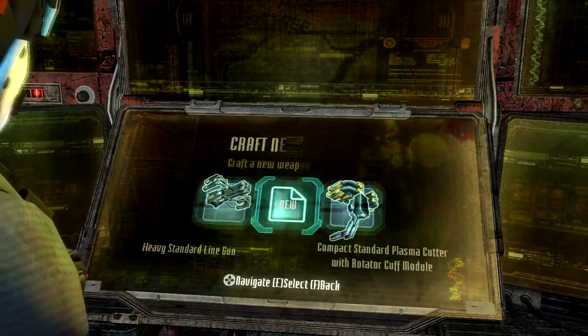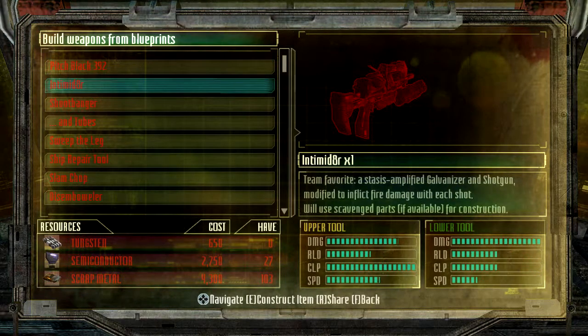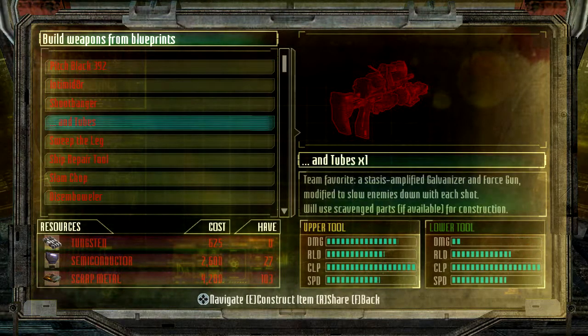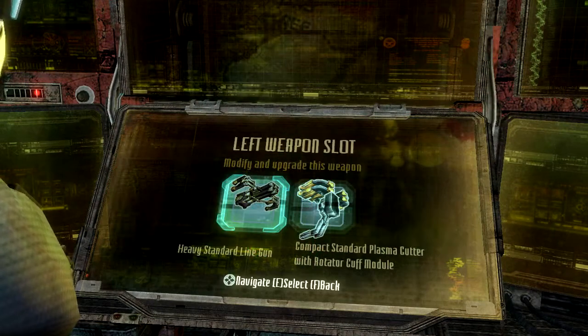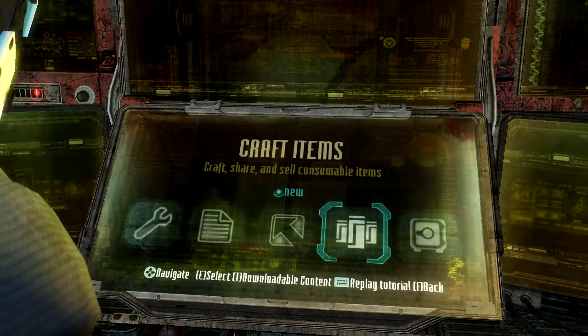We've got a new weapon! What's the blueprints menu? Oh god — peach black. So many cool items: shoot banger — oh god, so many cool items and tubes. Weapon upgrades — I will just keep them all.